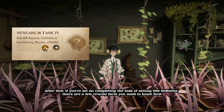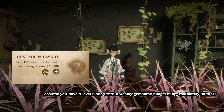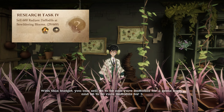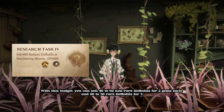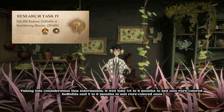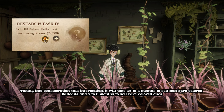If you're set on completing the task of selling 600 daffodils, there are a few crucial facts you need to know first. Assume you have a level 6 shop with a weekly gemstone budget of approximately 80 to 90. With this budget, you can sell 45 to 50 non-rare daffodils for 2 gems each, and 26 to 30 rare daffodils for 3. It will take 3.5 to 4 months to sell non-rare colored daffodils, and 5 to 6 months to sell rare colored ones.